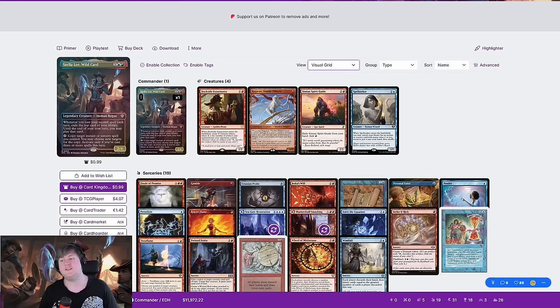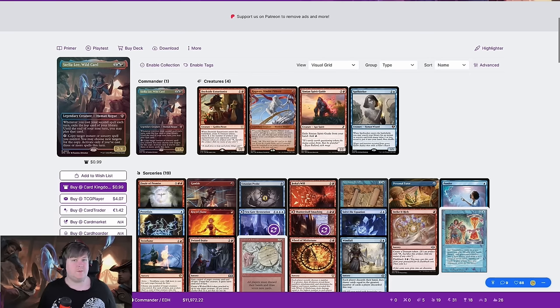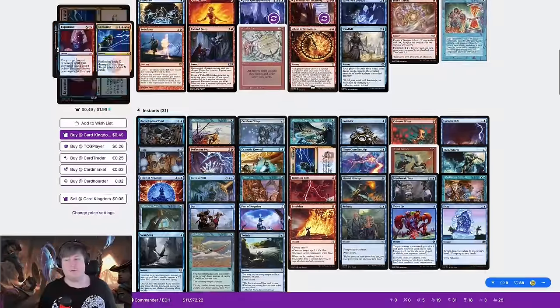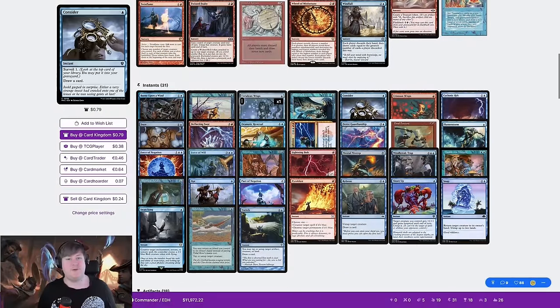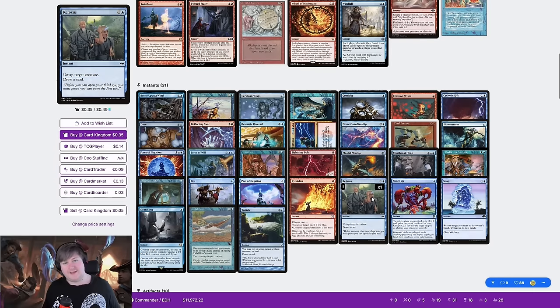So today I'm bringing Stella Lee, wildcard. This is a storm commander. This exact list is from Josh from Elder Dragon Highlander. The main goal of the deck is to play a bunch of untapping effects that untap our commander, which we copy with her, and then repeat that effect infinitely to draw our deck, kill our opponents, make infinite mana — whatever that may be. So let's see if that works.